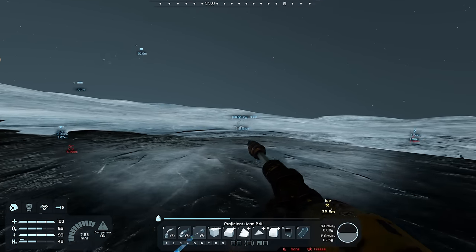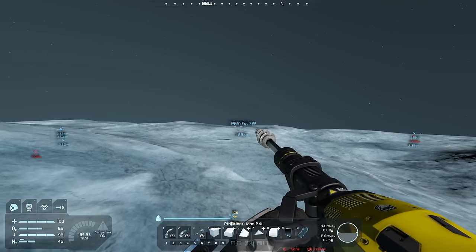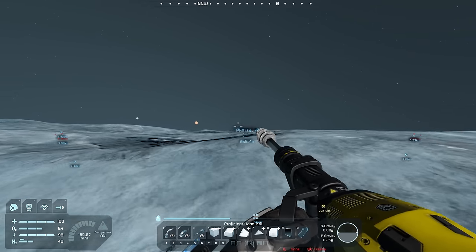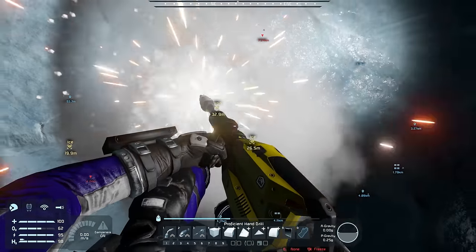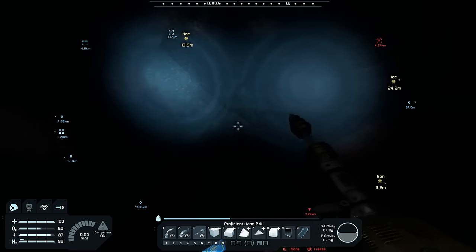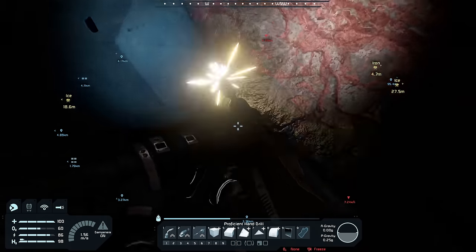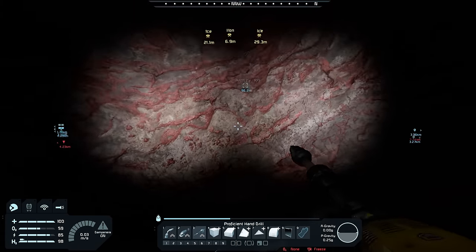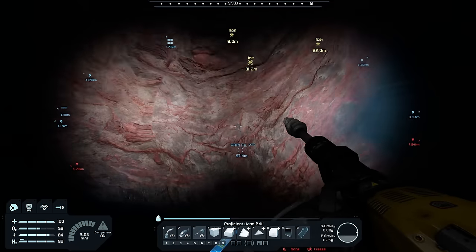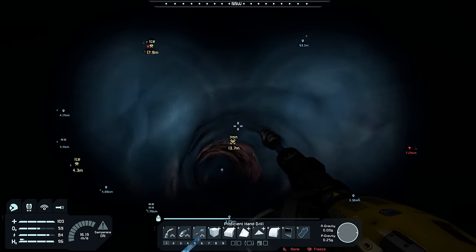We're heading over to our iron patch. I want to do some dowsing because to set up PAM you have to tell it how big an area you want it to mine, and the only way we'd know is if we know where the iron is. This looks like the center of the iron, so I'm going to mine straight down to find the center. Yes, this is iron. If I keep mining down — I might be on the edge of the iron actually. That's really good because that means we've found one of the edges.